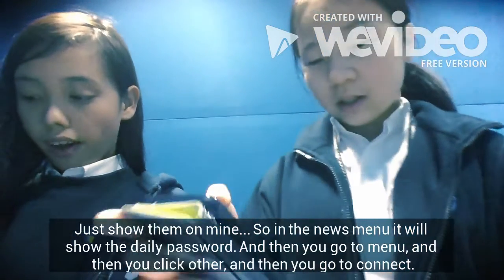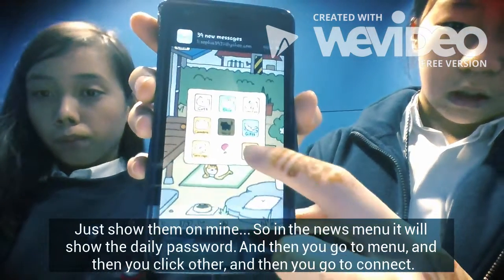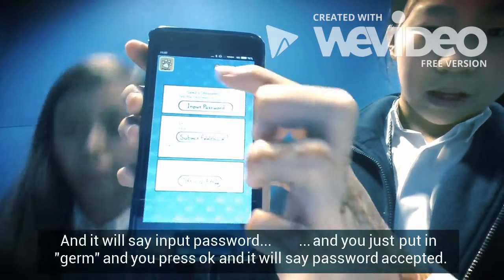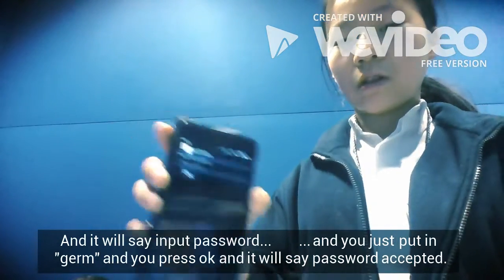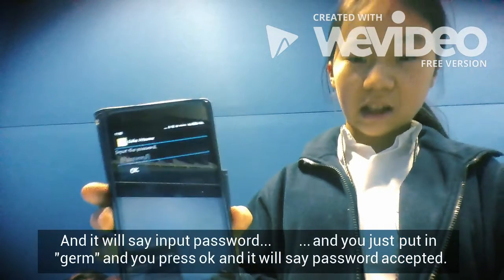And then you go to Menu, then you go to Project, then you go to Connect, and it'll ask for a password. You just put in 'germ' and then it'll say password confirmed. You go to OK and it'll be available for everyone.